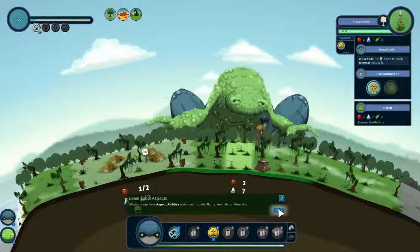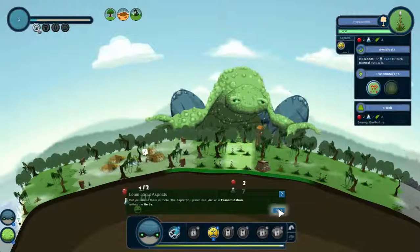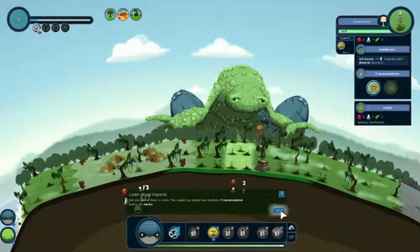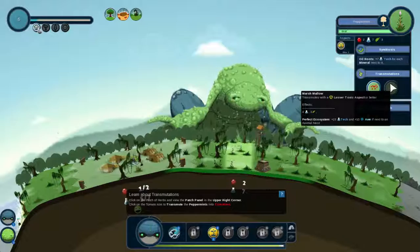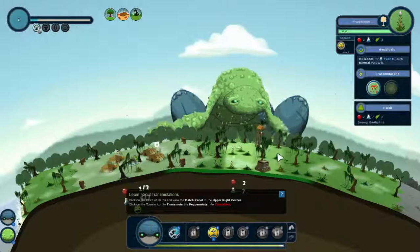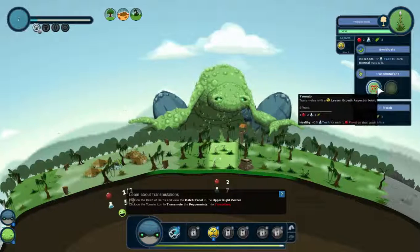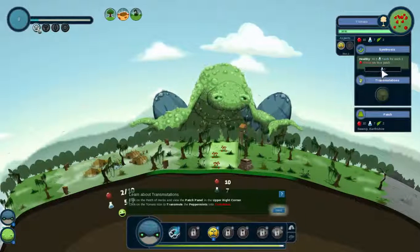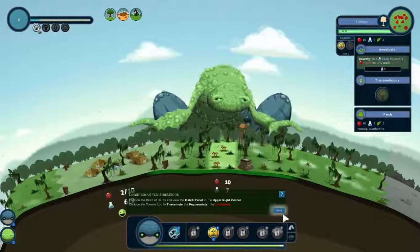All giants have aspect abilities which can upgrade plants, animals, or minerals. The aspect you placed has kindled transmutation within the herbs — now we can transmute those to tomatoes. You can also see what other transmutations are available: with a lesser toxic aspect you can get a marshmallow, which gives food naturally. We'll click to transmute those into tomatoes. Now those have another symbiosis which gives more tech for each food on this patch.